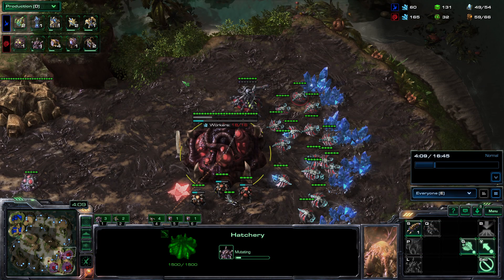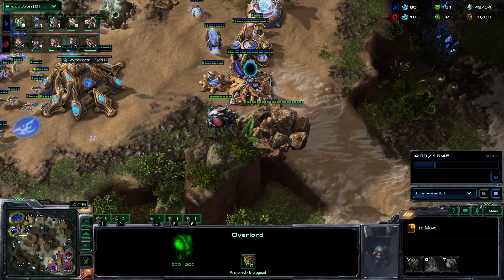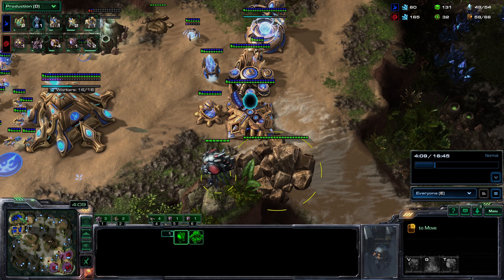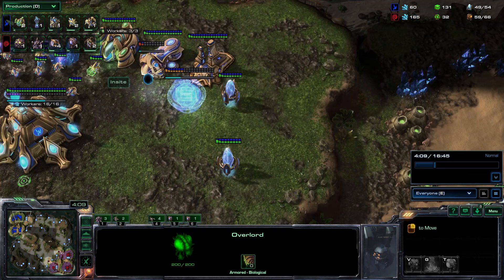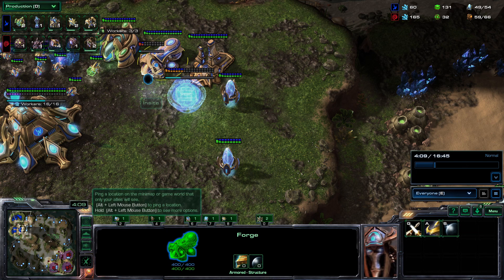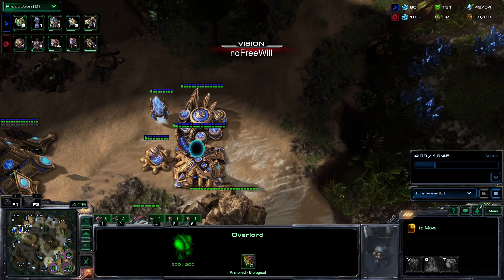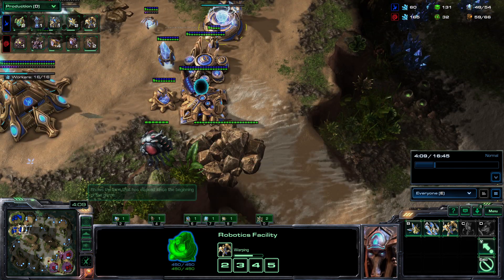This overlord has gotten absolutely nothing in terms of vision throughout the entire game. The first overlord scouted the warp gate and cybernetics core — he could have pushed in a little bit to see the sentry, check if he's taking gases. We're already four minutes in, he's saturated two bases, and should be mainly saturating the third. He needs that information. Send a speedling across the map to the wall — he's got speed done — so send a ling on either side, and you'll be able to see a warp prism come across the map.